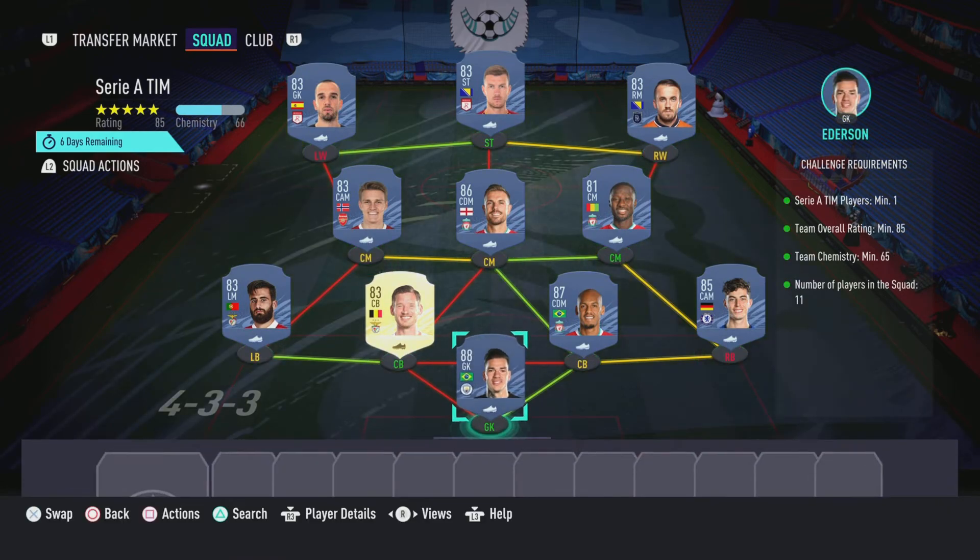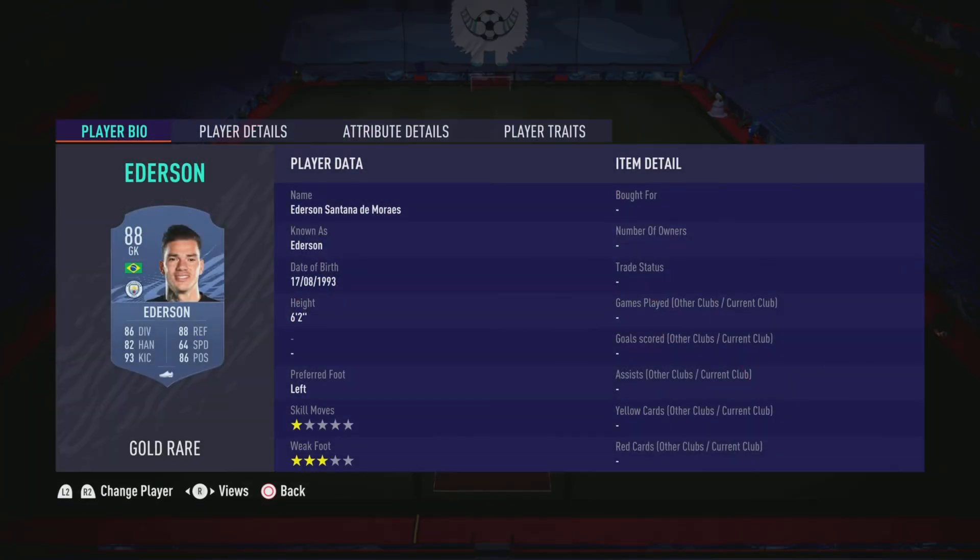Now let's move on to the Cereal squad. Like I said before, this is going to cost 172,000 coins to complete. No loyalty is required — as you can see, even though the left center back does have loyalty, it does not affect this SBC whatsoever. So here are the players I did use.